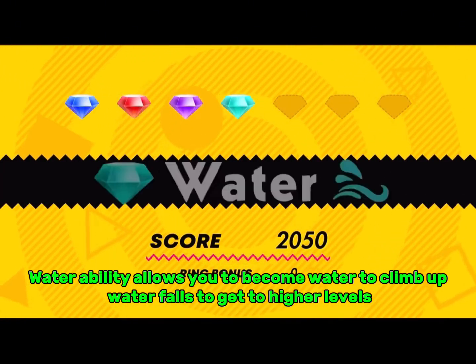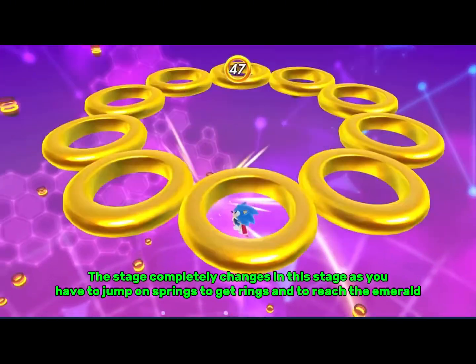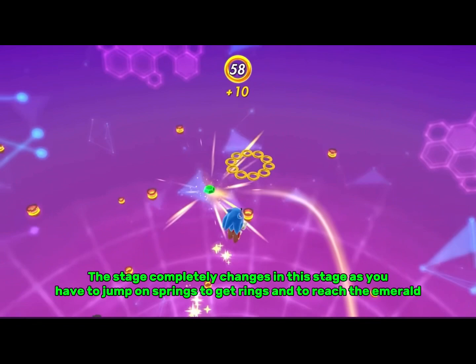Water ability allows you to become water to climb up waterfalls to get to higher levels. The stage completely changes in this stage as you have to jump on springs to get rings and to reach the Emerald.